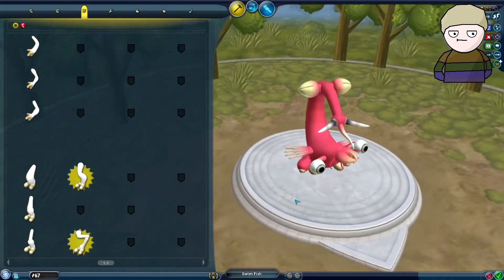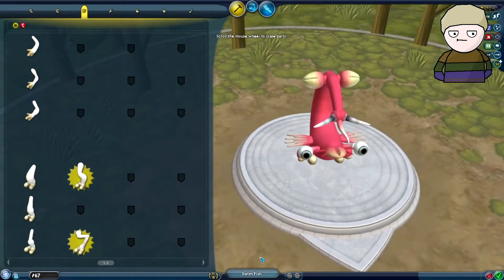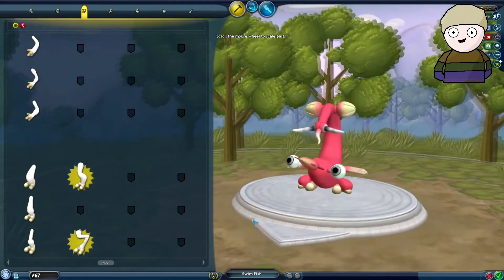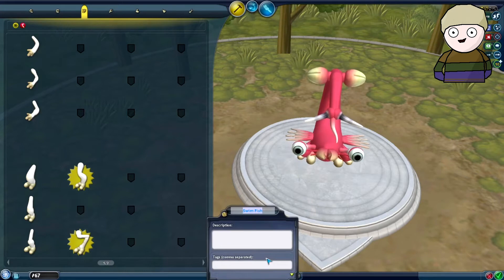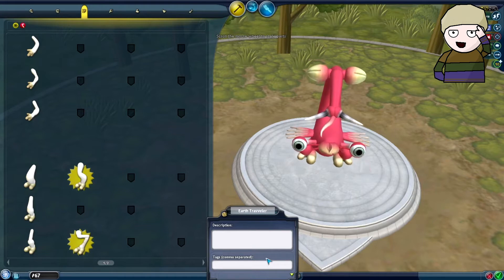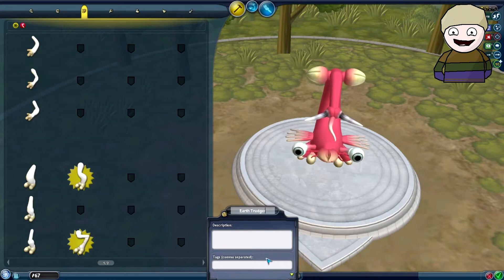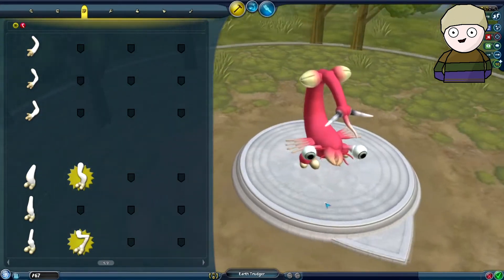In the last video, when this little guy was still in the cell stage, I named him the swim fish. But now he is on land and he is a more interesting creature, so I think I will call him the earth traveller. That's not how you spell traveller, is it? The earth trudger — trudger. You're no longer the swim fish, my little friend, you are now the earth trudger.